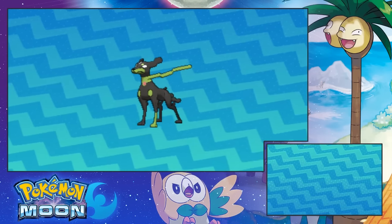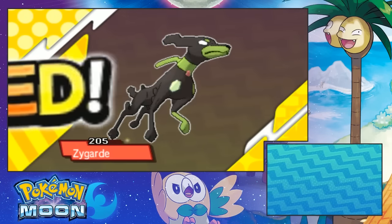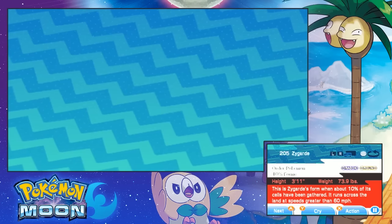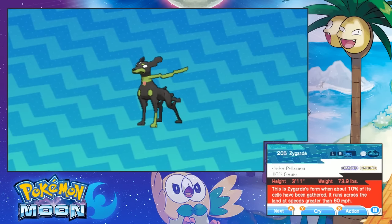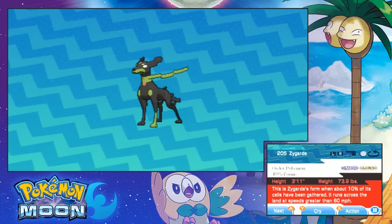The heck? Let me see. It's Dragon/Ground? Get the fuck out of here. This Zygarde form is when about 10% of its cells have been gathered. It runs across the land at speeds greater than 60 miles per hour. That is neat!